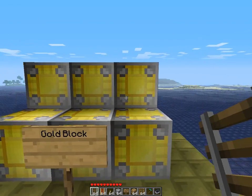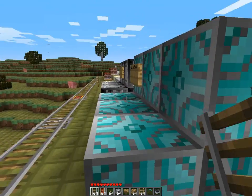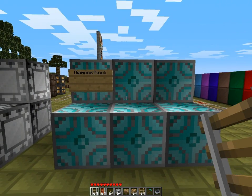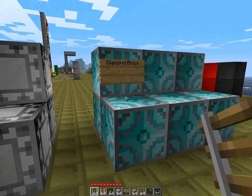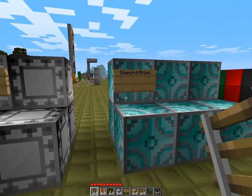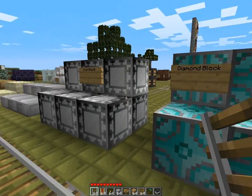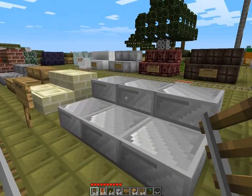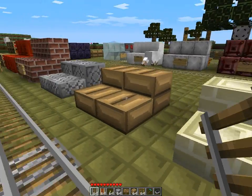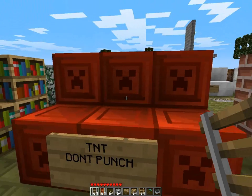Here we have gold blocks and those look different than the others, so yeah that's pretty nice. Here we have diamond — again looks different, a little weird, not sure if I like it. Iron block — the reason I don't like it is it's really hard to get these, and these blocks should really look outstanding, but I'm not sure about this one. Steps, half steps, bricks — wow, that TNT looks cool.